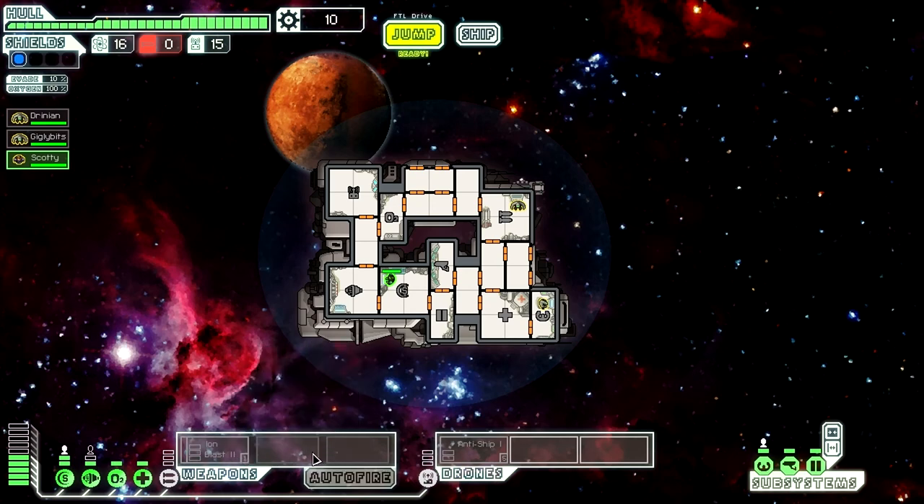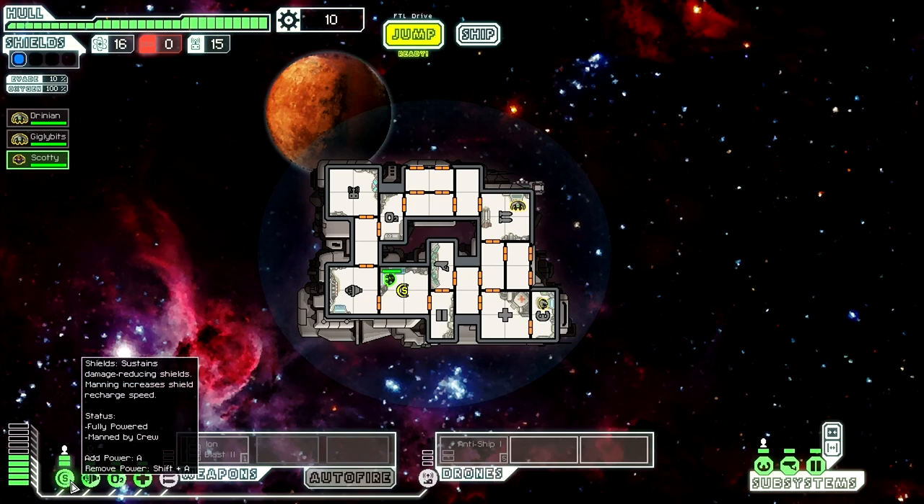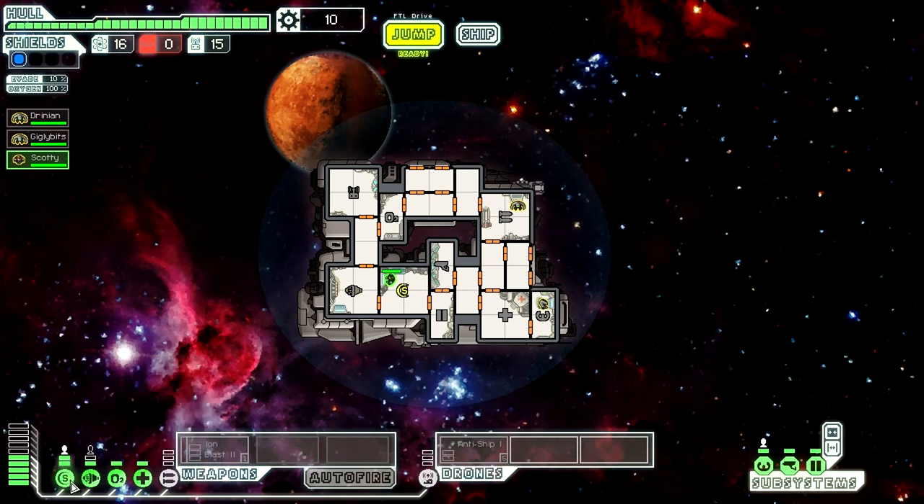Your weapons are down here, and these are your drones. You can either hotkey them or press them — I'll go over how to use them a little later on. These are all of your subsystems, and these are your systems right here: shields, engines, oxygen, medbay, and weapons. This is how much energy you have at the moment from your reactor. You can only have systems leveled as high as the reactor you have. I'll go over a little bit more of that later when we get more into it.